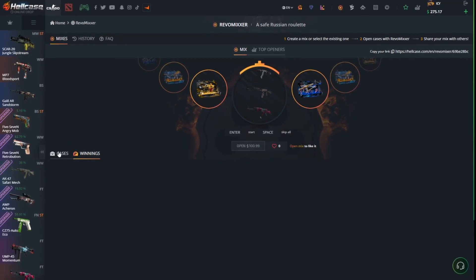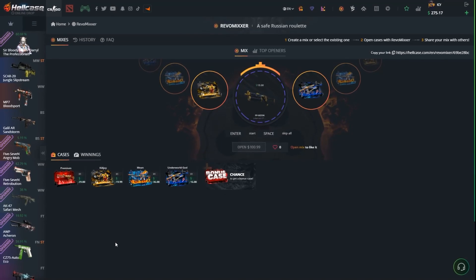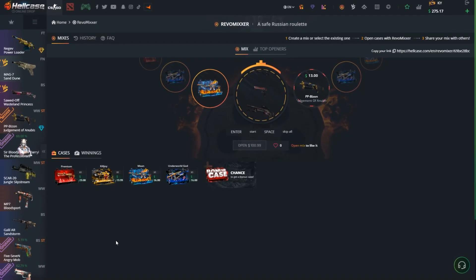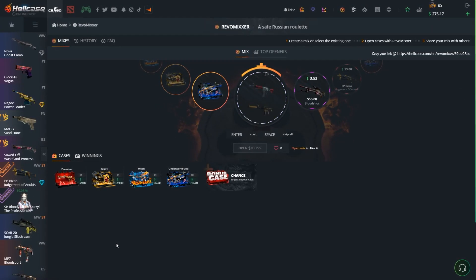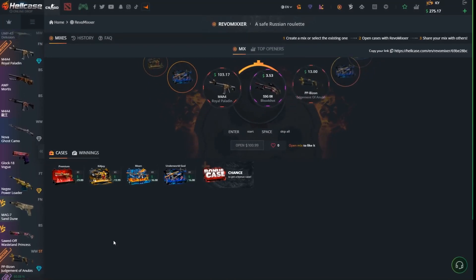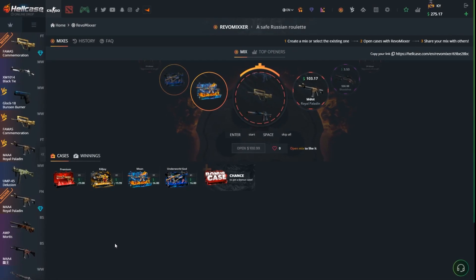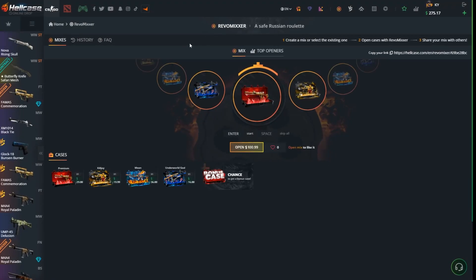The first case is going to be the immune case for $29, and we just got a PP Bison Judgment of Anubis for $13. The next case is Kalejoy for $19 — boom. We're going for the immune case right now, please give us a knife. Going for $400 — and the last case, we're just going to fail. That's a good profit of $30.